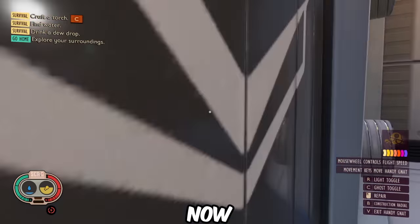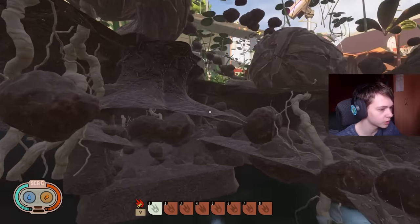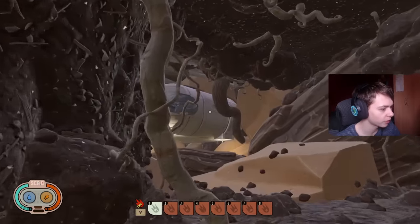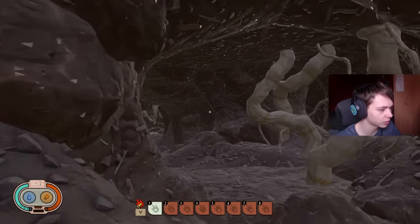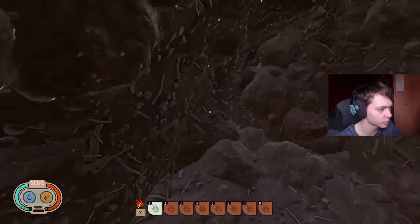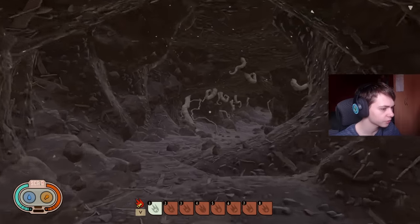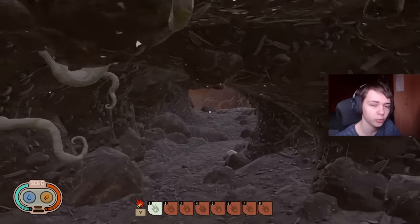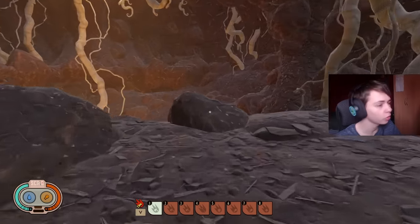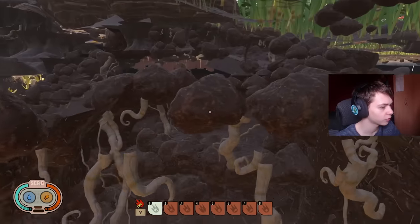In terms of caves, I believe the abandoned anthill is still here — and it is indeed. Does it have the same layout? You would go down here, there is a way across just like there always was, there is a way down just like there currently is. Yeah, this seems like the same layout of the abandoned anthill that we currently have in Grounded. Nothing seems to have changed here whatsoever.